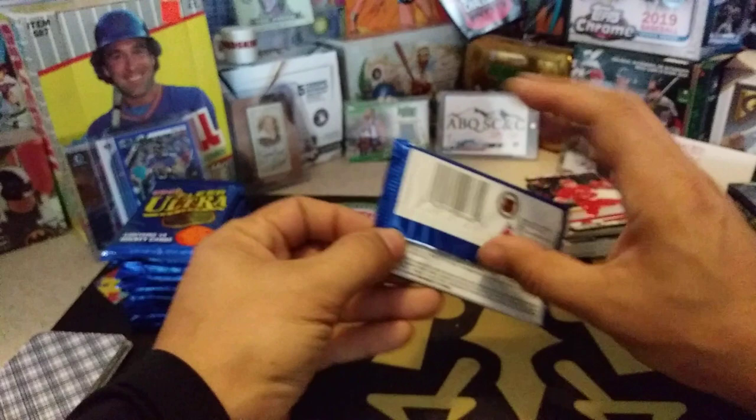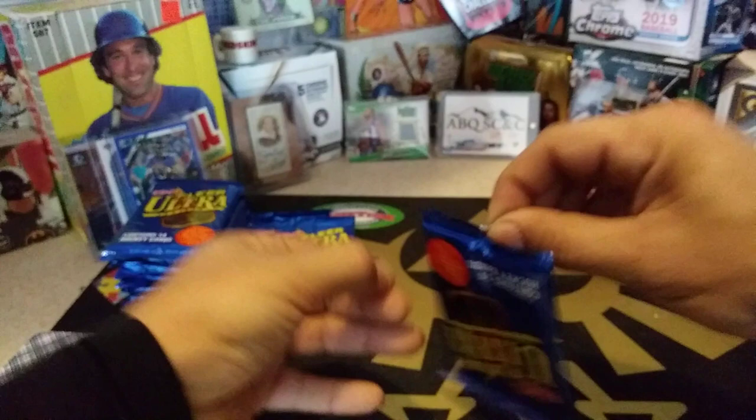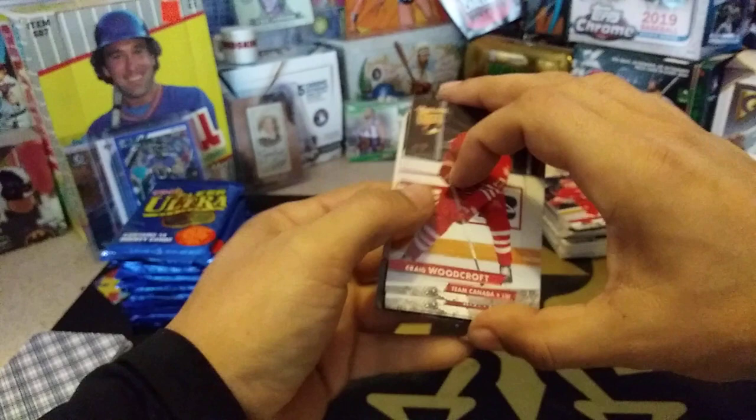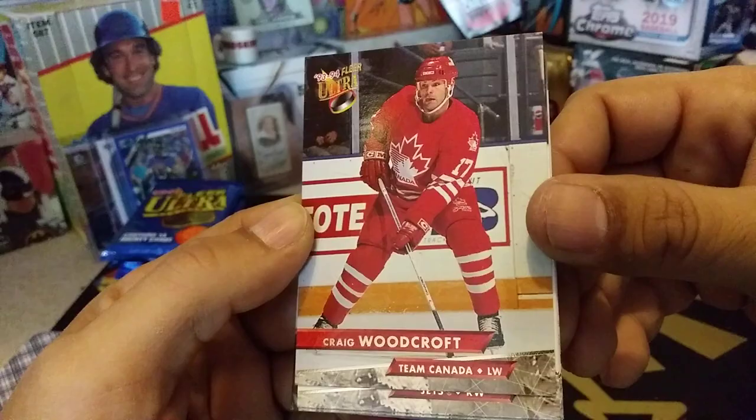Topps 2020 coming out on February 5th, Series 1. From what I saw, hobby boxes were going for $60 — you get either one auto or one relic, not even a guarantee, and it's probably going to be a manufactured relic. Jumbo boxes, according to Johnny Waldeck, have one autograph and two relics.